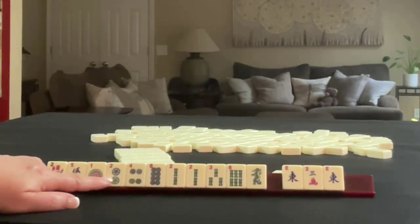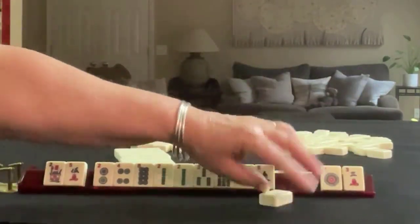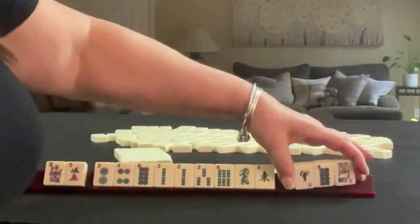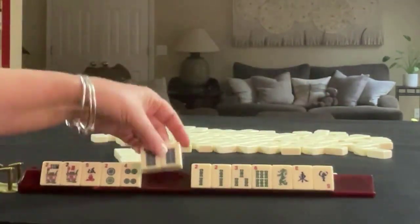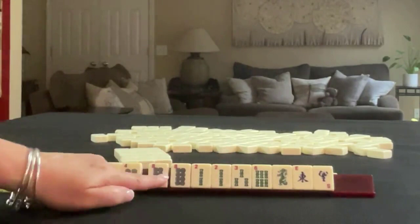Two, four, six, eight — or two, three, four, five. Let's pass the one dot. Oh, we got a flower! And there's another multiple — an eight. So I would reassess. Build around multiples.